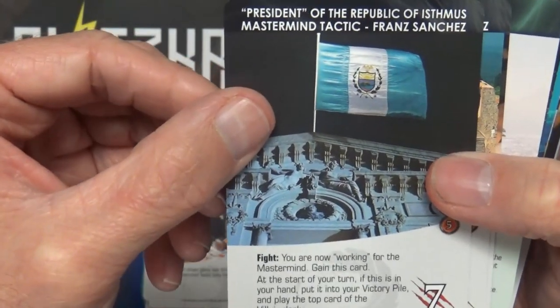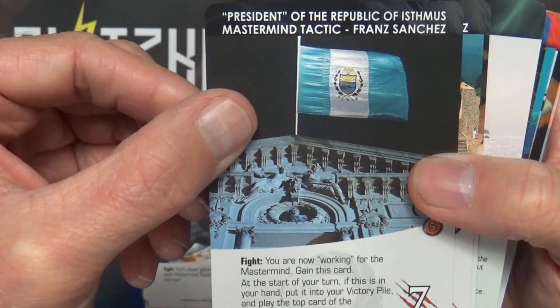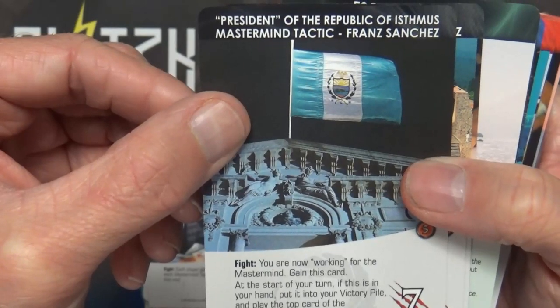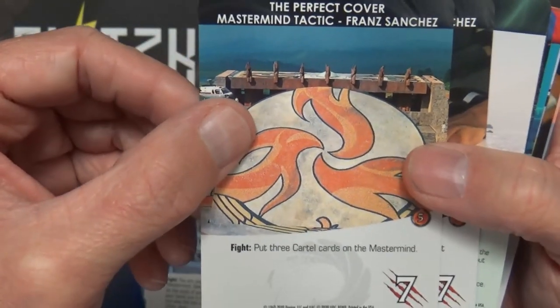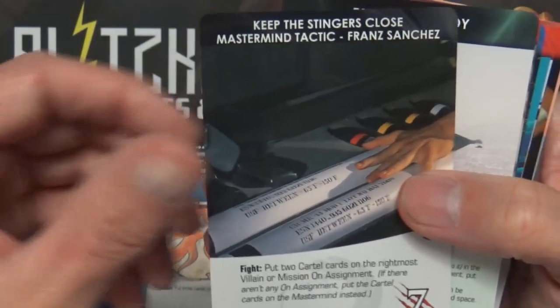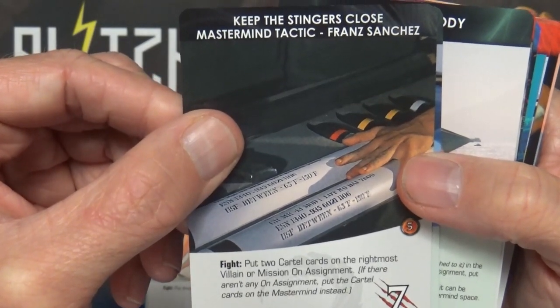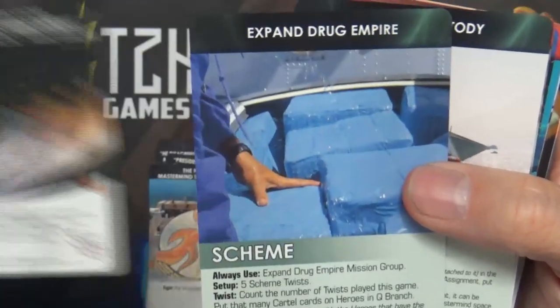President of the Republic of Isthmus - You Are Now Working for the Mastermind: game this card at the start of your turn; if this is in your hand, put it into your victory pile and play the top card of the villain deck. The Perfect Cover - Fight: put three cartel cards on the Mastermind. Keep the Stingers Close - Fight: put two cartel cards on the rightmost villain or mission on assignment; if there aren't any on assignment, put the cartel cards on the Mastermind instead.